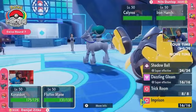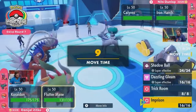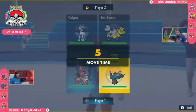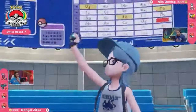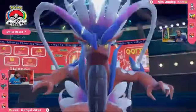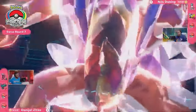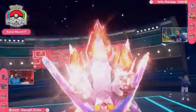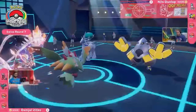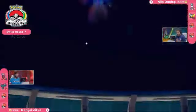Since Fluttermane is a Ghost-type, the Iron Hands can't Fake it Out. That's a really good callout — Imprison on Fluttermane is not a move you see too often. It's not a move you use for your own benefit; you use it to slow your opponent down and stop their strategy. If Nils wants to go for Trick Room and you click Imprison, it's not going to be able to. Daniel is Terastalizing Koraidon here on turn one. I forgot this little boy has a Covert Cloak — he's not getting Faked Out at all.